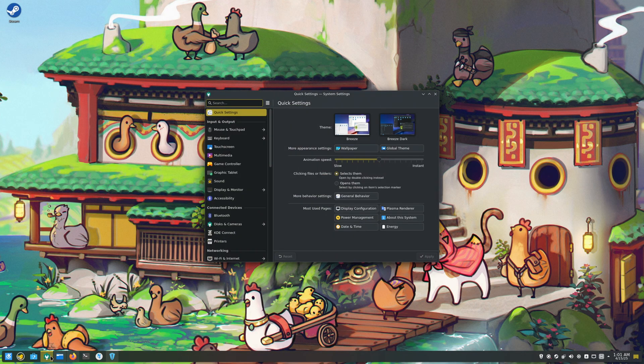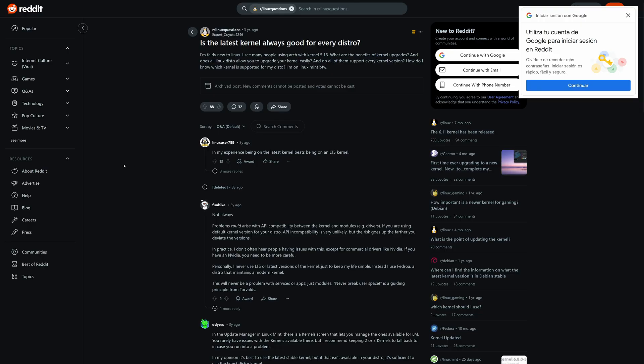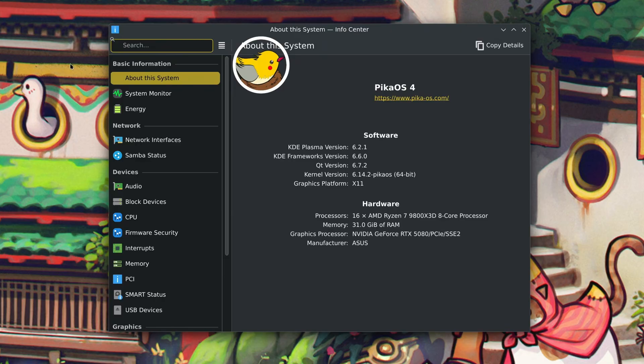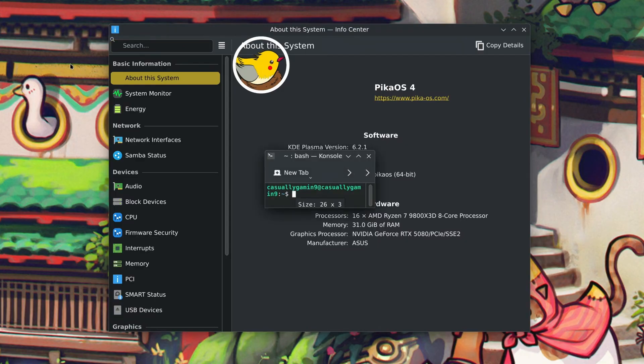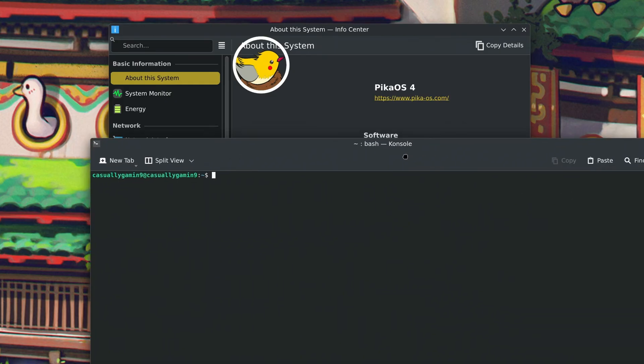At the end of the video, I'll also share my personal take on which distro I'd pick for gaming. Quick note: running on the latest kernel often means better support for newer hardware. PikaOS ships with kernel 6.14 and comes with ntsync, which enables better compatibility for Windows apps by supporting NT synchronization primitives.